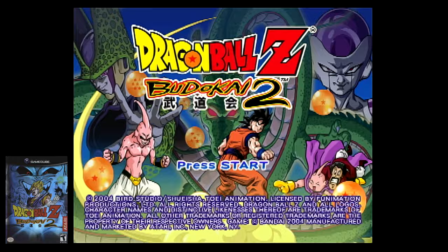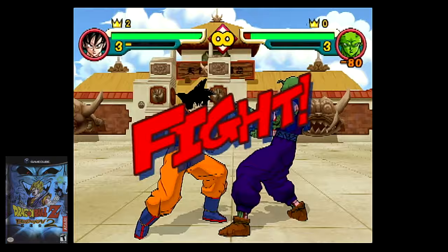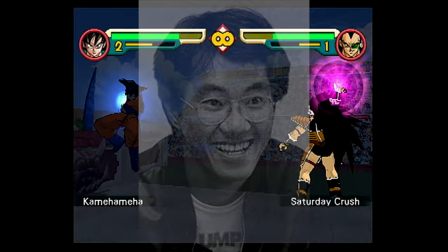Next up is Dragon Ball Z Budokai 2. There are two easter eggs to note. First, during the loading screen, you can rapidly press buttons to have Master Roshi spin faster on screen — it's minor but neat, and they continued this tradition in Budokai 3's loading screen on the PlayStation 2. The second is within the Tenkaichi Budokai stage: if you knock your opponent out of the right side of the arena, you'll notice Monkey D. Luffy from One Piece is in the audience. Also, rest in peace Akira Toriyama, as your work was clearly more influential than many even realized.